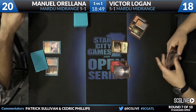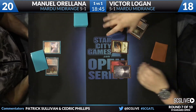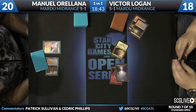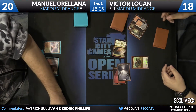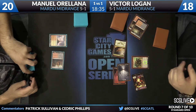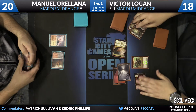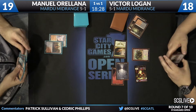All three colors of mana online here for Logan. This is Rabblemaster trigger — Goblin, showtime, in for one. It needs to have a removal spell now for the game to really even continue, and then Manuel still needs a lot of help.